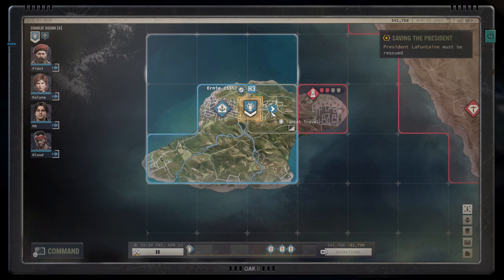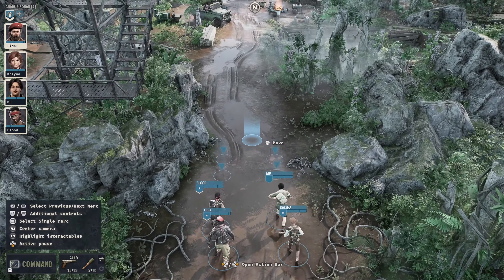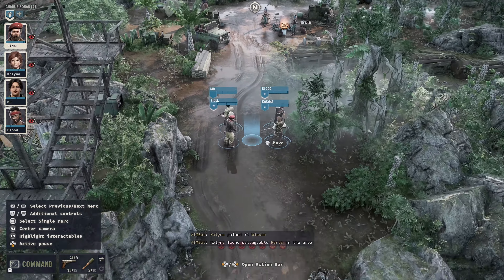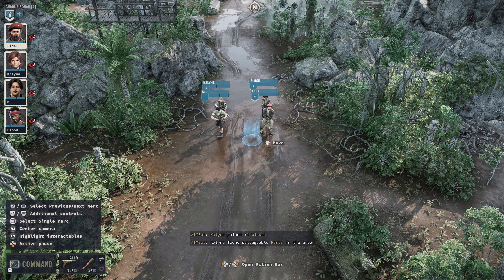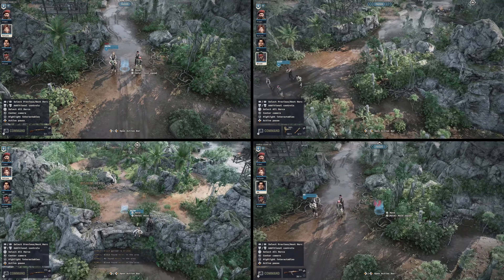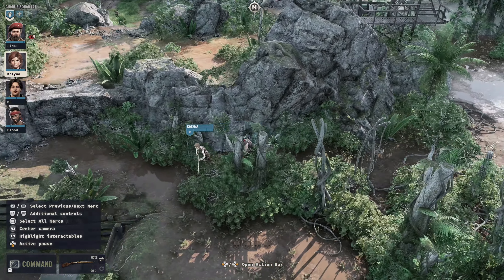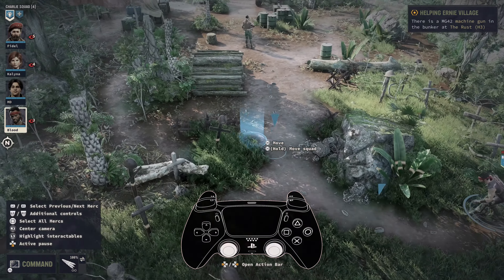Now that's enough menu navigation — let's get into some action. Combat in Jagged Alliance 3 has a lot of depth to explore and we wanted to make it easier than ever to dive into the fun from your couch. Need to set up an ambush or split up your team? Easy as using active pause to issue orders and scope out the battlefield, then unpause and let your orders unfold before you. Entering stealth mode quickly with R2 and Square lets you effortlessly influence how battles begin.